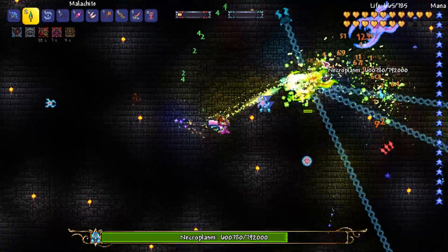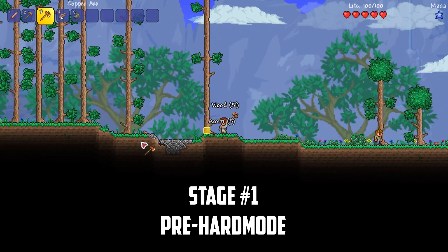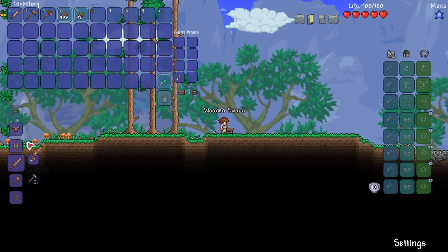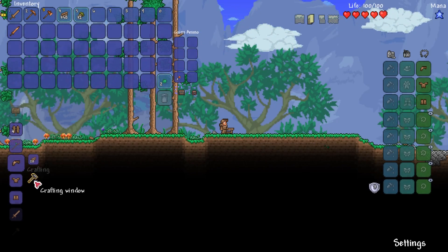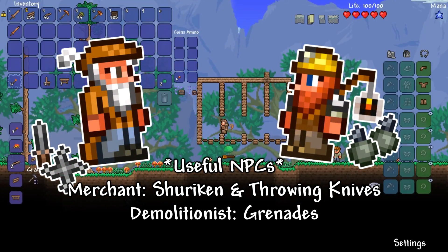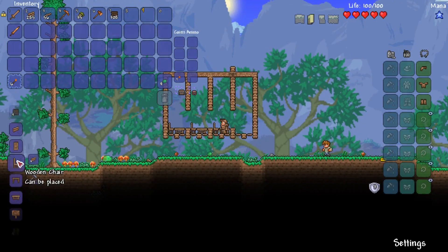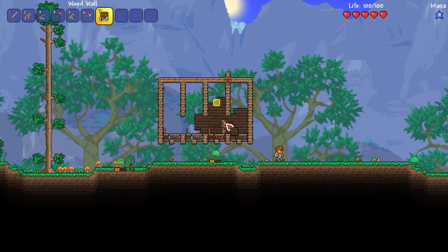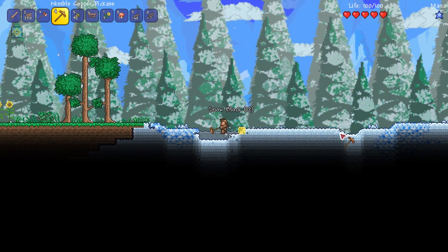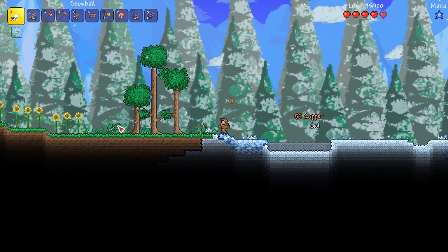We spawn into a new world and like most new characters we start by tearing down the nearby forest. I can't craft any throwing starter weapons, so I'll settle on a wooden broadsword for now. I quickly build some houses as the Demolitionist and Merchant NPCs will be useful — they sell shuriken and grenades respectively. The Merchant even sells throwing knives during a blood moon, which can be upgraded for even more damage. We've also spawned right next to a snow biome, which is fantastic because snowballs can be crafted from snow and inflict throwing damage.